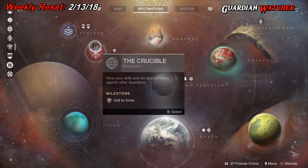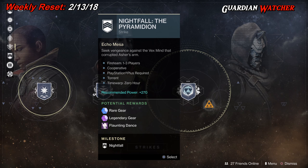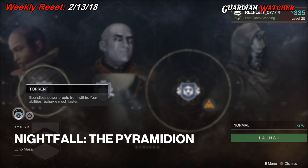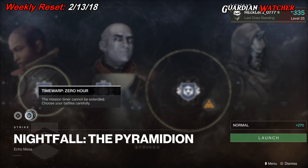We have the Nightfall, which you need to complete the Weekly Nightfall Strike. A couple things have changed — this week's Nightfall is the Pyramidian. Notice we have potential rewards including rare gear, legendary gear, and an emote called the Flaunting Dance that can potentially drop. Modifiers this week are Torrent — boundless power erupts from within, your abilities recharge much faster — and Time Warp Zero Hour, which means the mission timer cannot be extended, so choose your battles carefully.